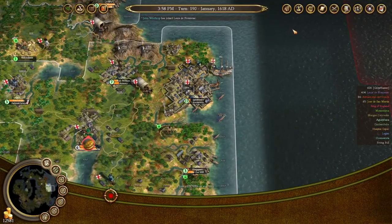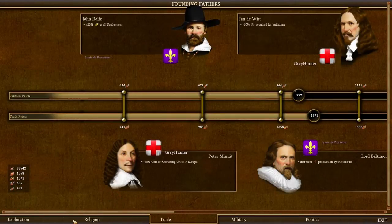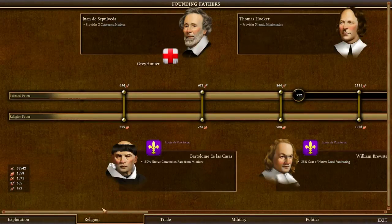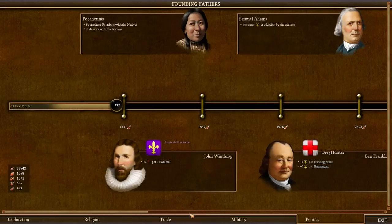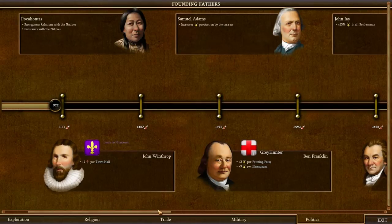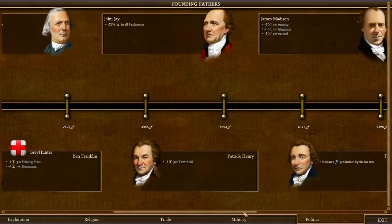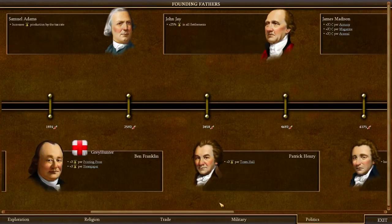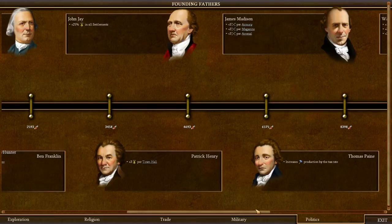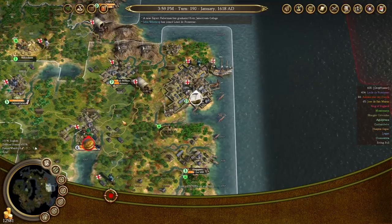John Winthrop has joined Louis de Frontenac. Winthrop gives you extra crosses — Brewster... is that what he does? Yes, he gives you extra crosses per town hall. Kind of irrelevant, at least for us. John Jay, Patrick Henry, James Madison, and Thomas Paine — those are the guys that we'd like, because they're just so good. Patrick Henry is arguably a little bit of a liability, because he provides Liberty Bells per town hall and you therefore can't stop having them being produced.